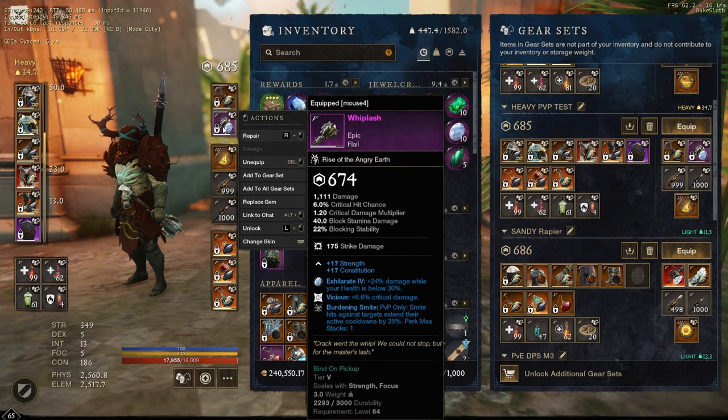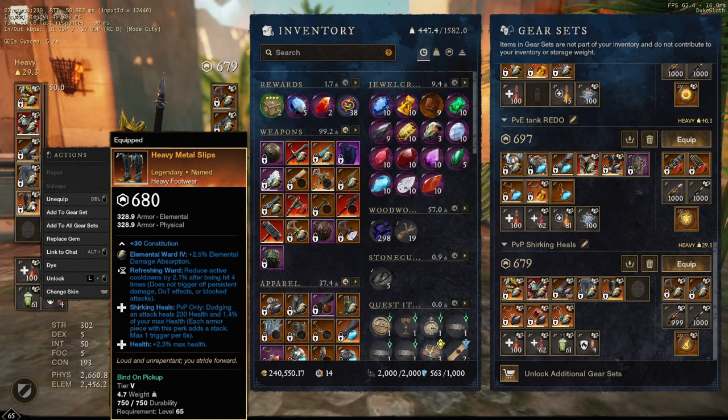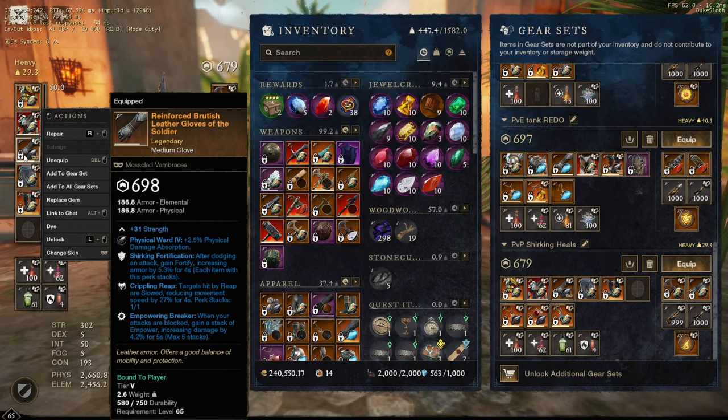This is basically the set I was running until today, and today I switched to a fairly different set that is still a work in progress. The first thing here is the Helm of the Bear — I put shirking heals on that with some refreshing as well. I just want to see if shirking heals can have enough value without Ink; I have two pieces of it right now, the boots and the helm. It might still be good enough just by itself, especially since health comes along with it. I also got a better chest piece this week: void dark plate with health, physical aversion, and enchanted — very, very nice, and the extra 20 armor is very good as well. Still running the medium gloves because crippling reap is so hard to come by on a good piece.